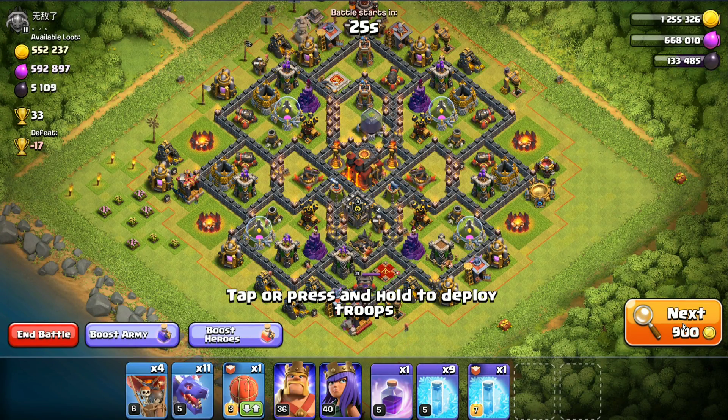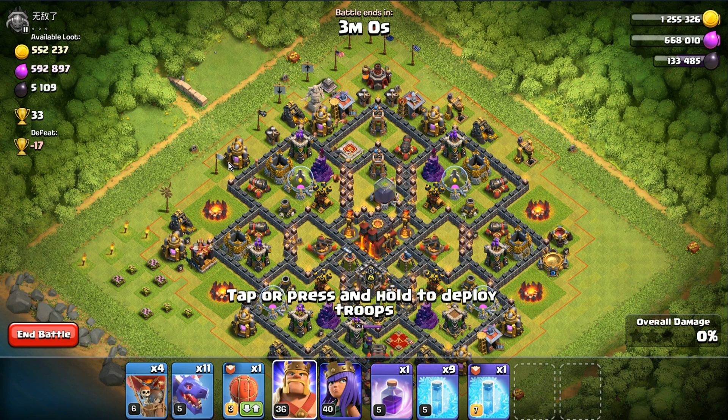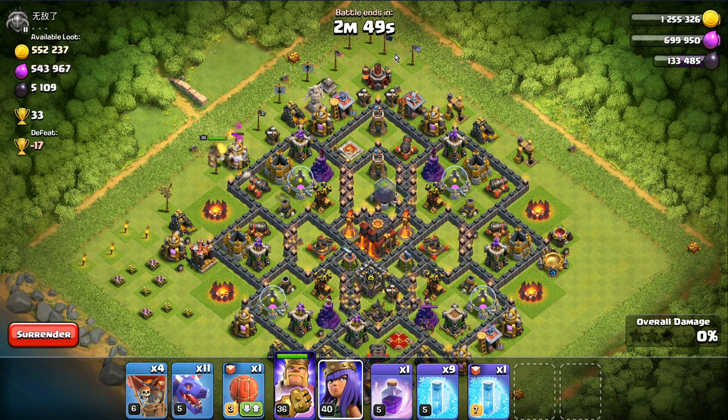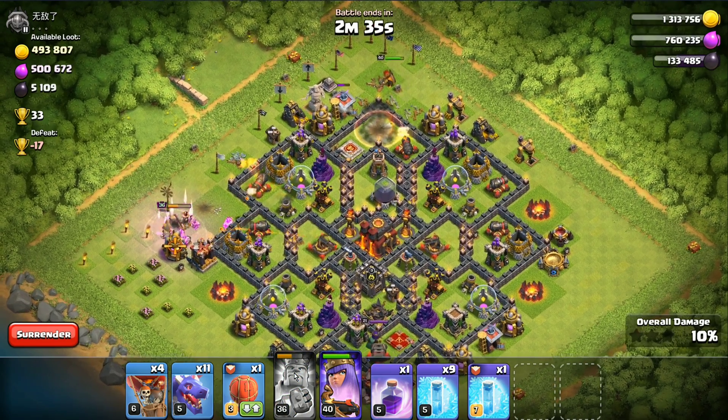All right peeps, we've got ourselves another base here. It's got pretty decent loot. It's not quite as upgraded - the infernos are level two. Not a huge deal. I think my problem is I'm keeping my heroes together, so I'm not setting as good a funnel as I should be. Kind of afraid to lose one of them too early and not get a good funnel. I'm just gonna have to try and roll with it. We're gonna drop the BK over here, drop my queen up here and hope she walks this way. It may not be the greatest plan of attack - it may work out really well. This is part of the learning process. You gotta suck a little bit before you get good at things.